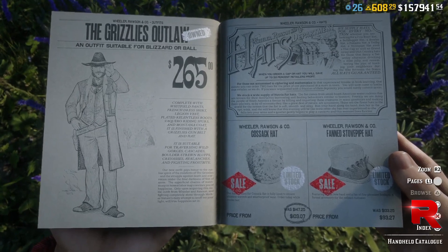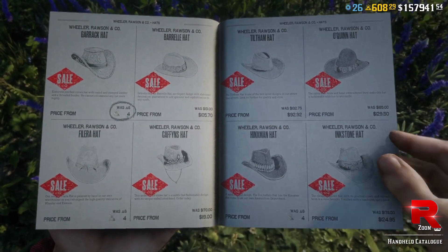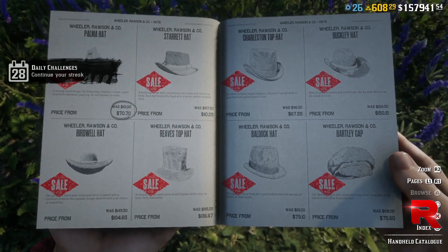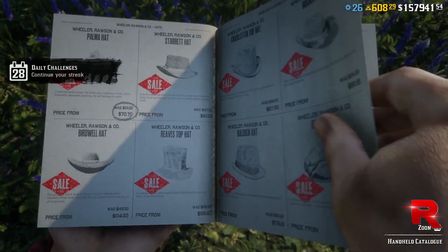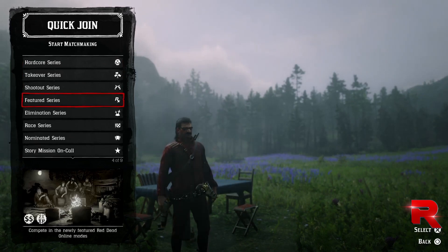If you pull the catalog out and check out the hats, all the hats are on discount. That includes the hats over at Madame Nazar, and the hats you get for the Jewel missions from the Blood Money missions — those are also on discount as well.